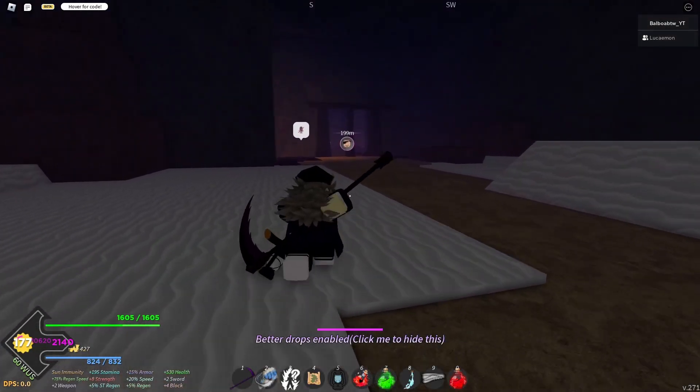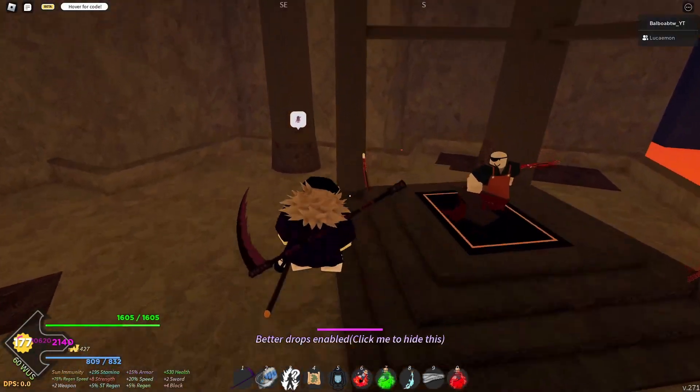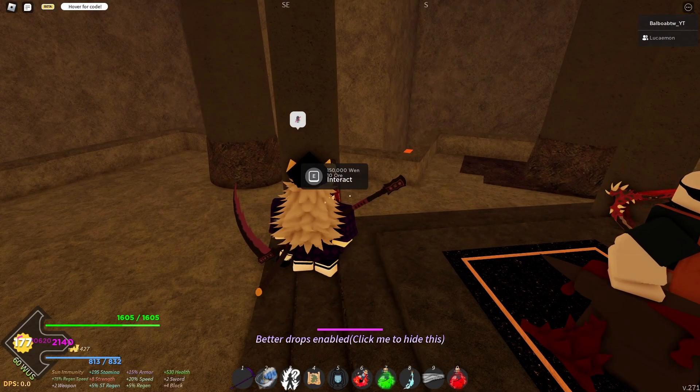You go to this Blacksmith guy, and pretty much this is where all the weapons will be. From what I've heard, the Katana just takes three random Katanas out of your inventory. You have to have 150k Wen and also 10 Ore, and then boom, you get the Katana.